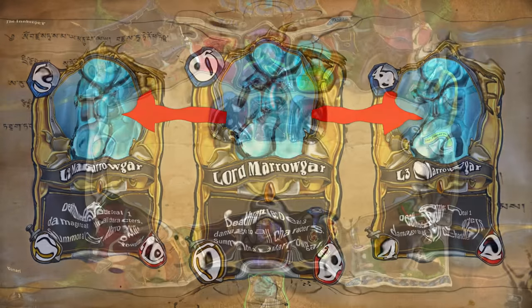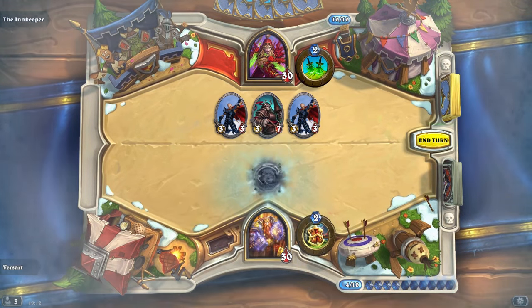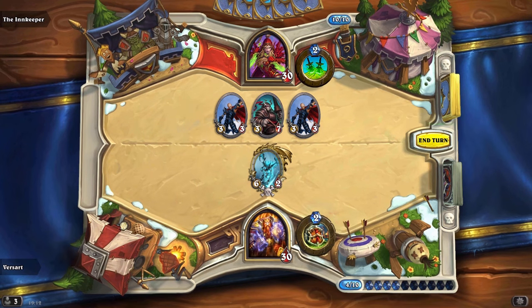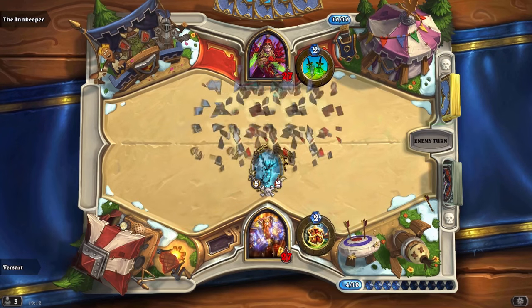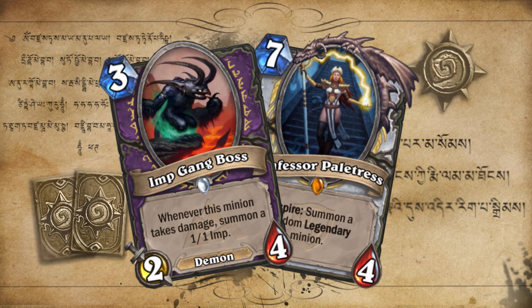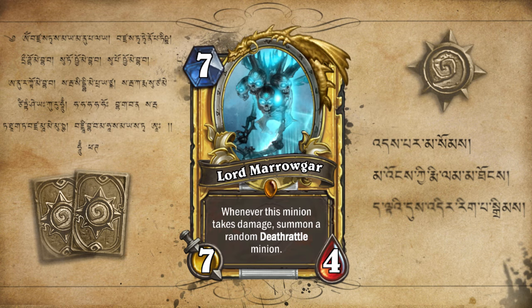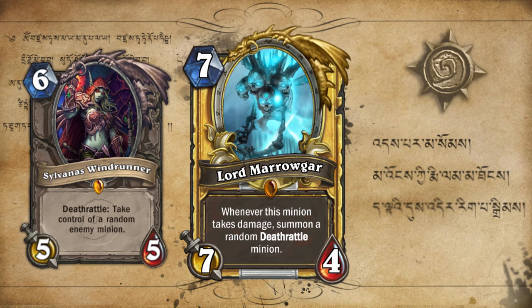Could this help against the onslaught of aggro decks? Version 2 is like Imp Gang Boss and Patchwerk summoning undead minions from the grave. He's now a 7-4 — whenever this minion takes damage, summon a random deathrattle minion. A lot of combo potential, triggering mass spawns and giving you very sticky minions.